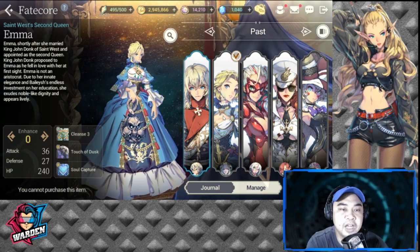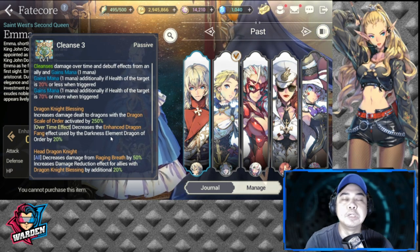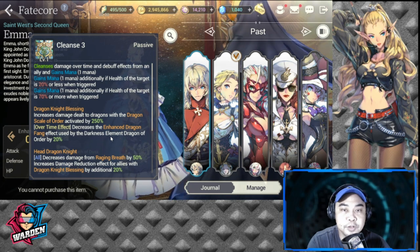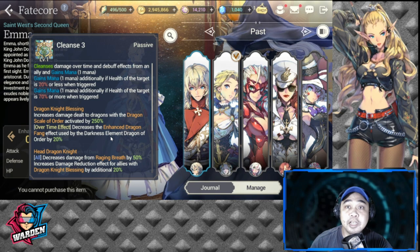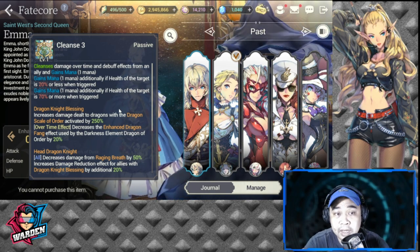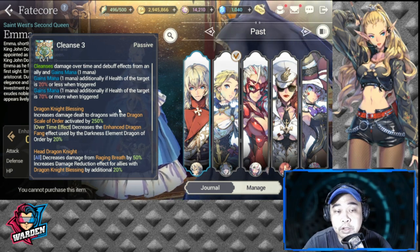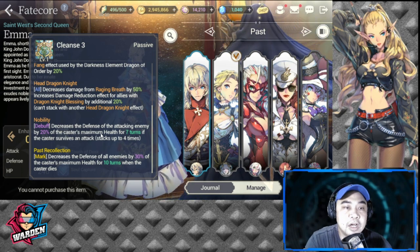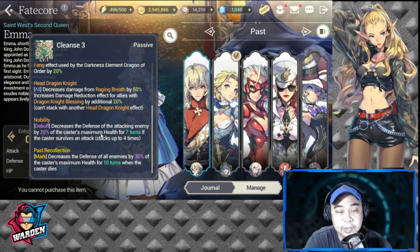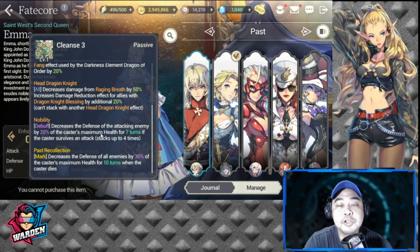Number five on our list is Emma. The rework for her kit is actually good enough. She was the one I used before in the front line while the rest were in the back line. Her passive is Cleanse Three: causes damage over time and removes debuffs from an ally, gains mana when the target's health is 20% or less and also when it's 70% or more. She also has Dragon Knight Blessing and Head Dragon Knight: decreases damage from Raging Breath by 50% and increases damage reduction for allies with Dragon Knight Blessing by an additional 20%. She is still very viable in PvE dragon content.